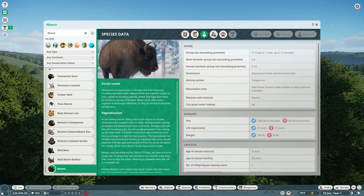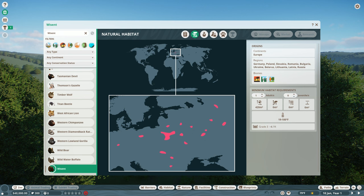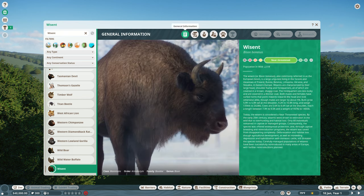I chose the Wisent because it only needs two animals to start, so the enclosure doesn't have to be that large. Its group size goes up to 13, so it can get quite massive eventually. I might make it around a thousand square meters — and yes, I know I'm in America but I use square meters because it's just easier to manage.